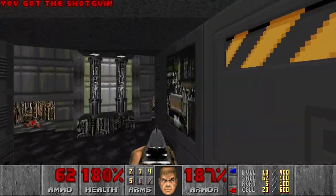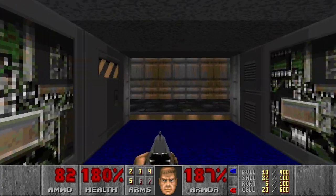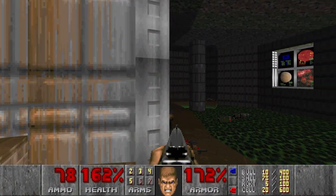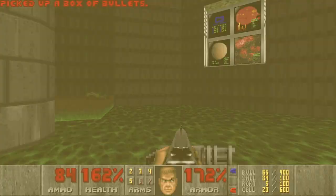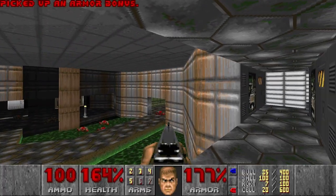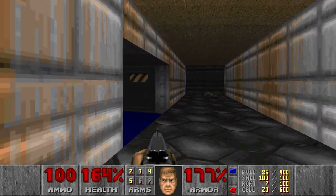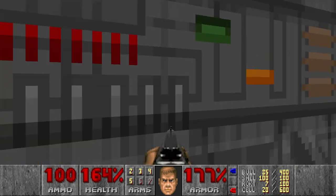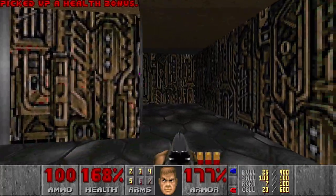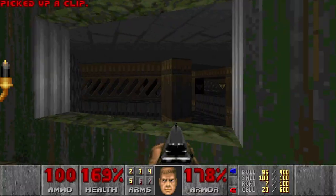Anything here? Just a cool structure. Now we should go up — should this be open? Here we can find the secrets. Some more rockets, and now we're here on the balcony. We have two ways to take — we can go here and we can go there. Let's go here first. Green armor, and it just loops back. So this is the way to go, and I assume for the yellow key. This rises the bridge.